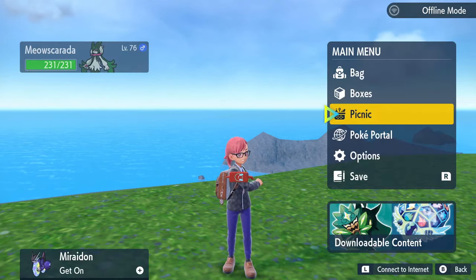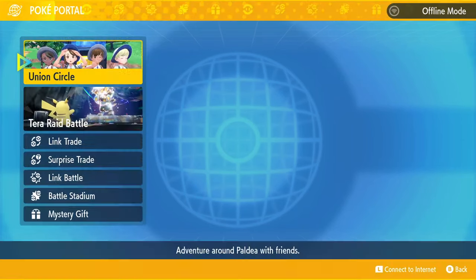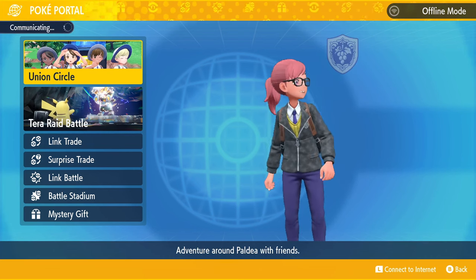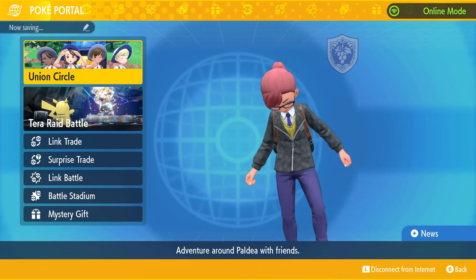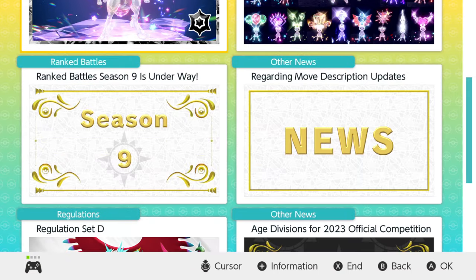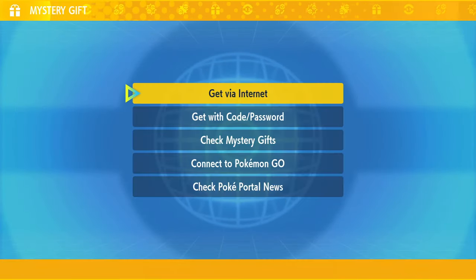To do this, you want to get online — you're going to have to have a Nintendo Online account. You go to the Poké Portal option and then push L to connect to the internet. You'll see a little communicating indicator in the upper left-hand corner, and once that's finished you are online. You can see in the upper right I have online mode. You can now go to the Mystery Gift option.